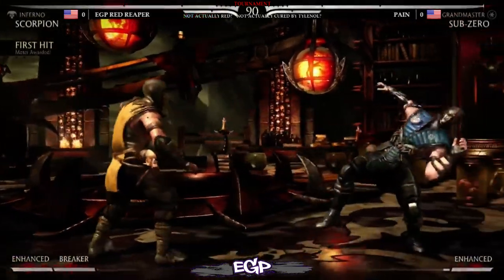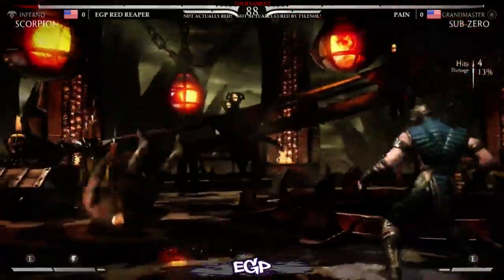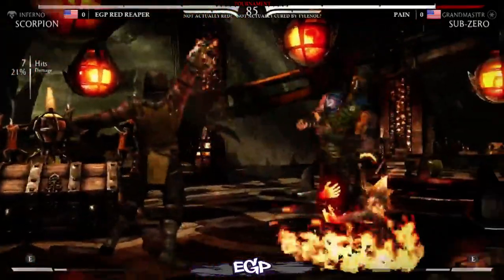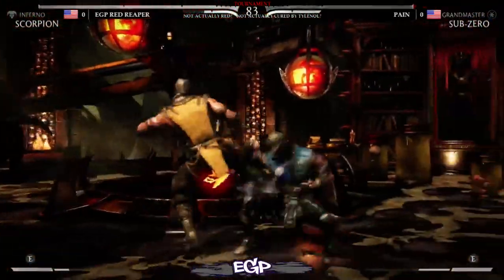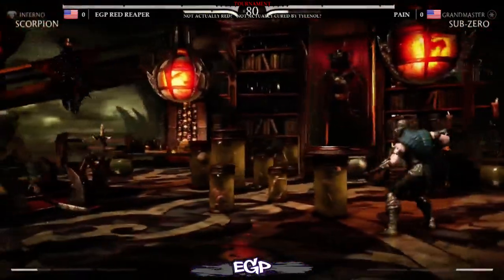Alright, it looks like they're going right into it again. We're doing three out of five. We've gone to match point every game so far. So this is the first round of winners, and we have Red Reaper using Inferno Scorpion and Pain using Grandmaster Sub-Zero.